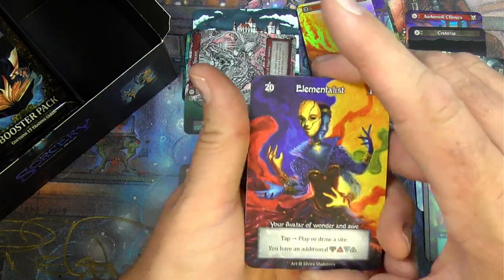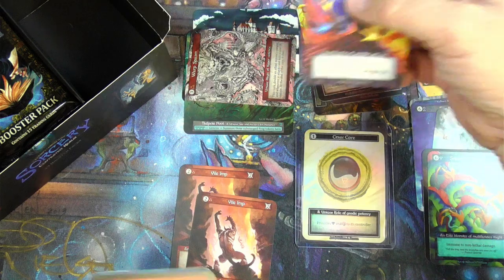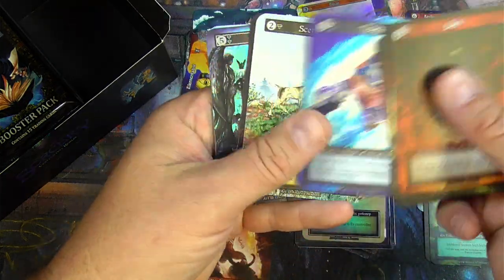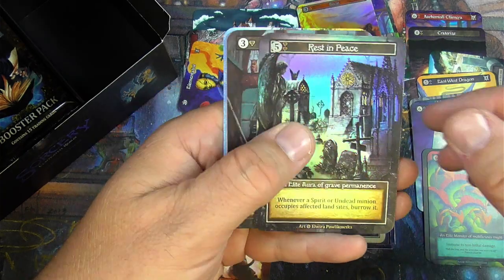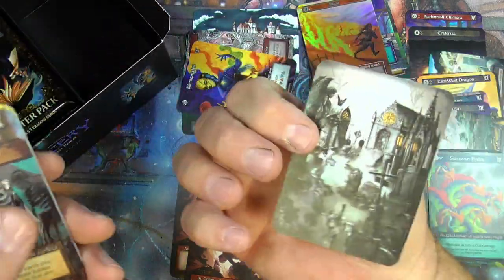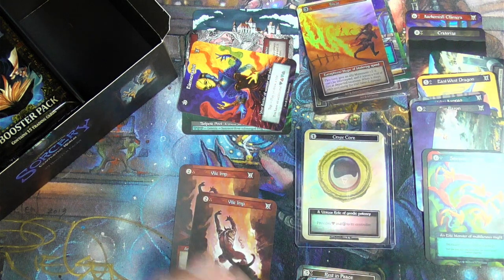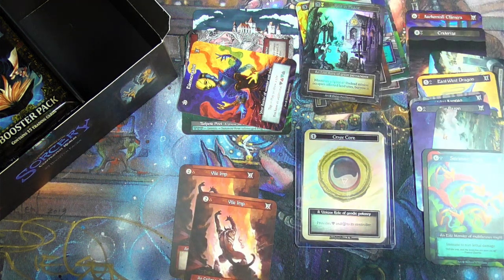And oh, there we go — an Elementalist, non-foil avatar. It's pretty much like a unique, not quite, somewhere in between. And another foil — here we go. Rest in Peace Elite Aura of Grave Permanence — that looks cool. The foils just look so awesome, and so far none of them have curled up. Shockingly. It's like, why is that so difficult to make not happen?